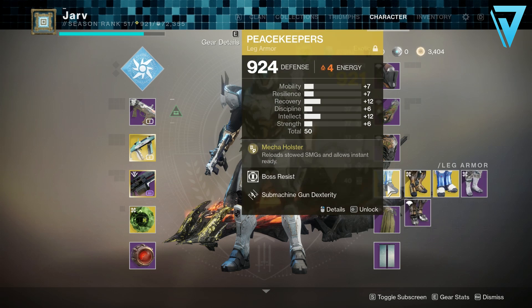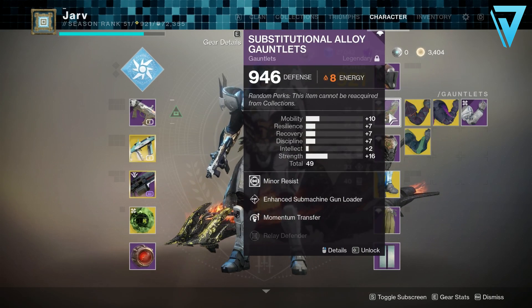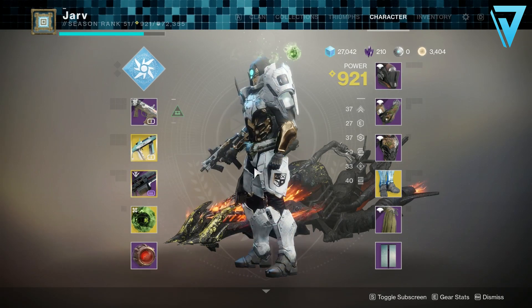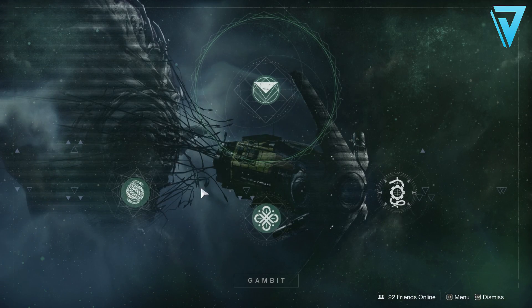If you've got the catalyst as well, you'll have an increased range buff. Alongside that I have Peacekeepers, which allows me to reload any SMGs while they're stowed and instantly ready them as well. I've also got reload speed and targeting for submachine guns. So that's the loadout. Now the best way to do this is actually in Gambit Prime.